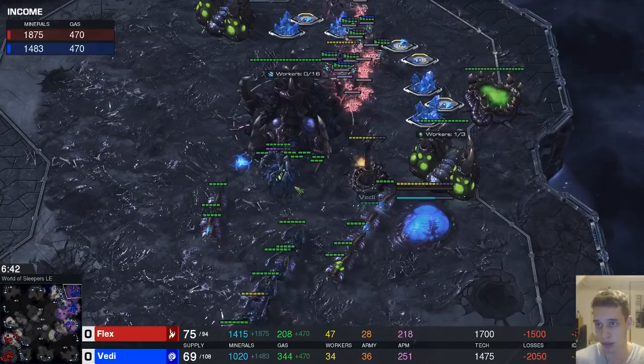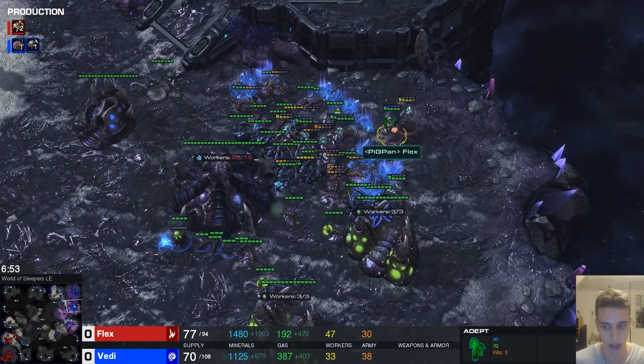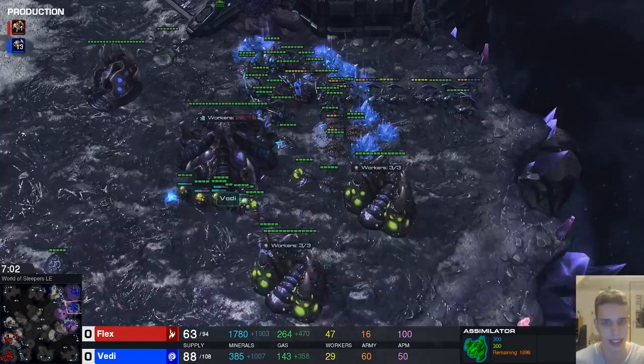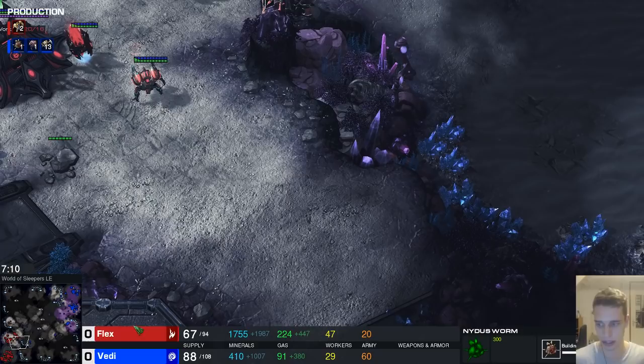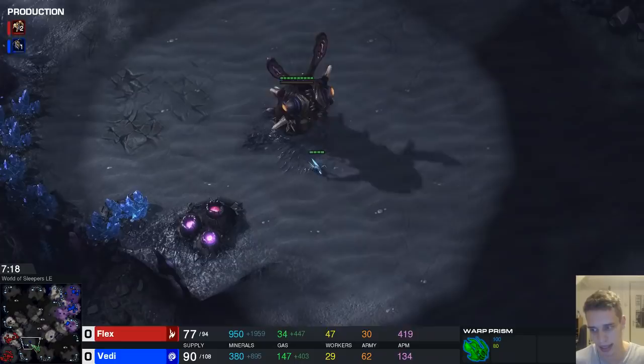He does give himself an opportunity to shade into the main, so perhaps he can get a couple of drones. Right now he's up about 13 workers, which is fantastic. Even though we've spotted a bunch of mistakes, Flex is still doing alright. He has some units at home, still lacking a third base, gas mining isn't great, he's saving 1,700 minerals even though there's no interest on that — but it's still looking okay. Could be worse, could be a lot better.